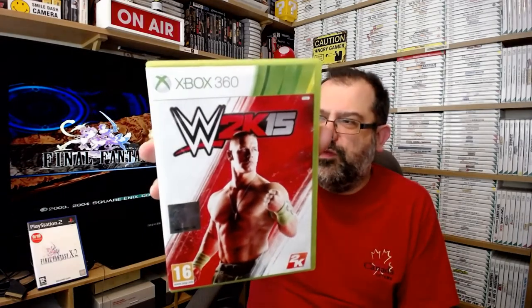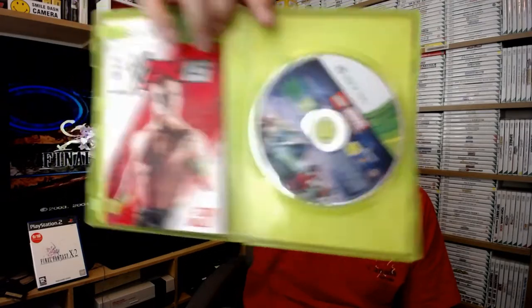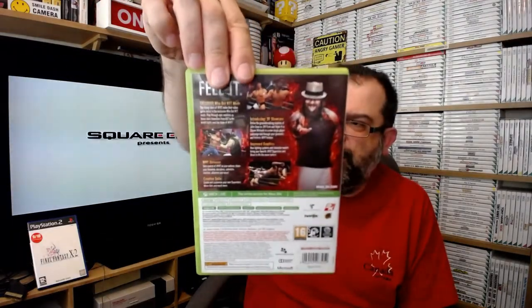So this is a WWE 2K15 case, however on closer inspection it's not only a WWE 2K15 manual but it's actually a Lego Superheroes disc inside it! This is fantastic because that's like a six-quid game usually. There's only one disc - that's good. So if I ever manage to find a copy of 2K15 loose and find the box and manual for Lego Superheroes, I'm absolutely made up. That was 49p - always check the box in a charity shop!